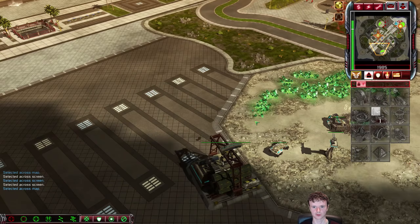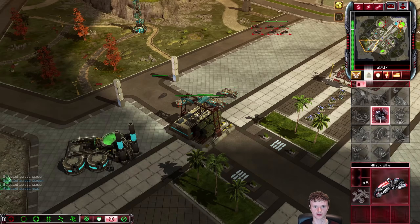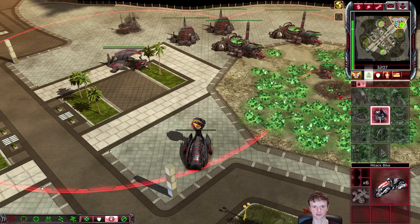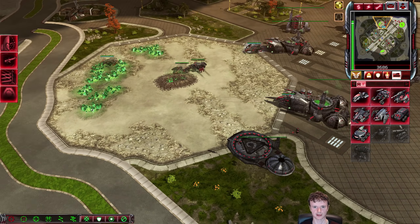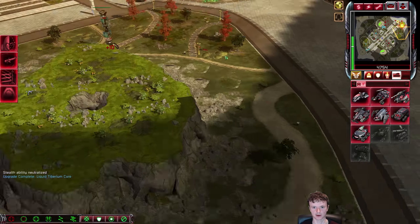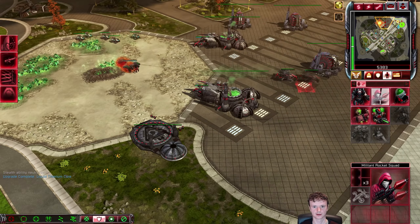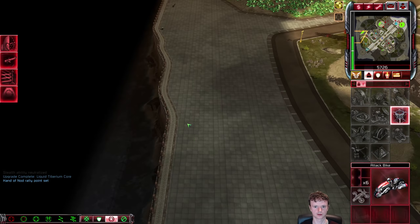What do you think he'll build now? I'm going to imagine he'll take up the tier 3. So what we'll do is go for an air tower, get a bunch of venoms out, and then go for tier 3 for avatars and get the particle beams upgrade. Yes, that. Let's get around here.